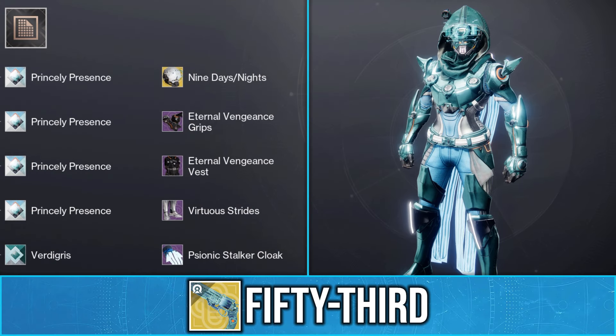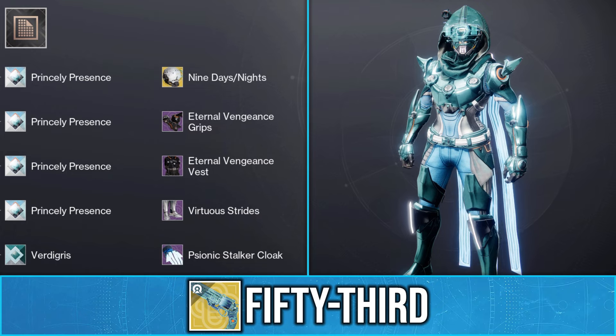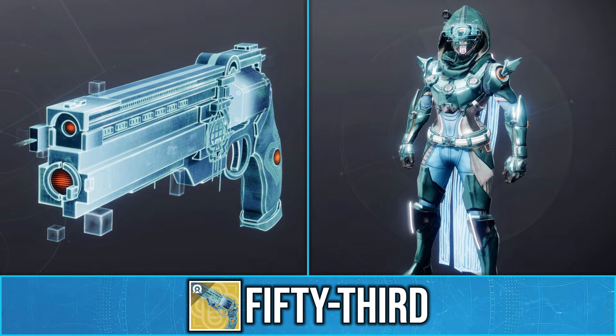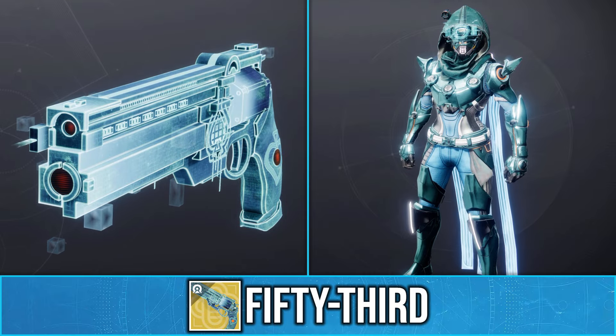Also, if you want to make fashion with this exotic ornament, then I would highly recommend the shade of Princely Presence, which can sometimes be sold in the Bright Dust store. The color on plating and red glow make it a perfect fit for this exotic ornament.